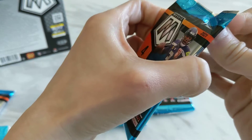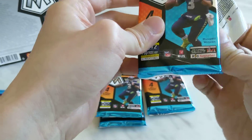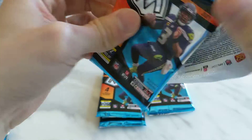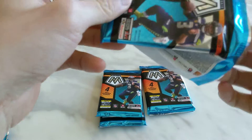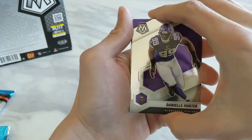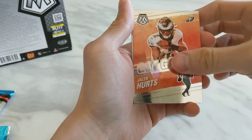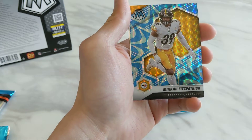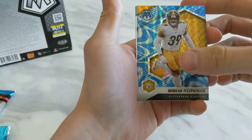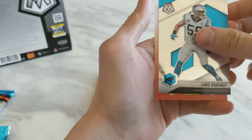I still haven't hit any of the top rookie quarterbacks yet. Fifth pack has Danielle Hunter, Jalen Hurts, Steelers Minka Fitzpatrick Reactive Blue, and finishing off with a Luke Kuechly.